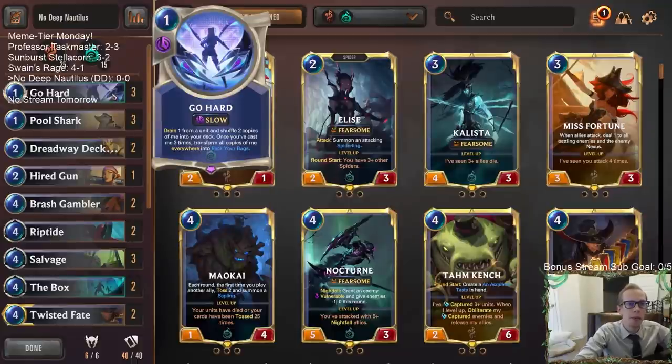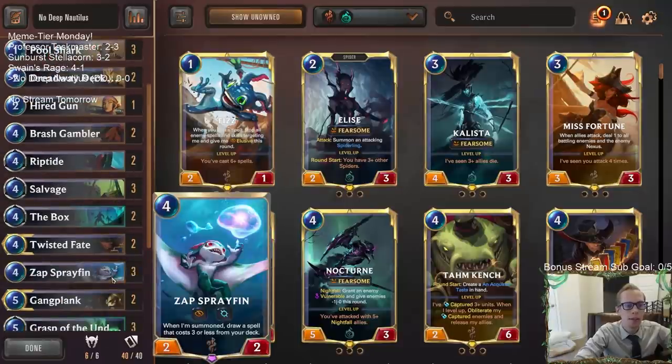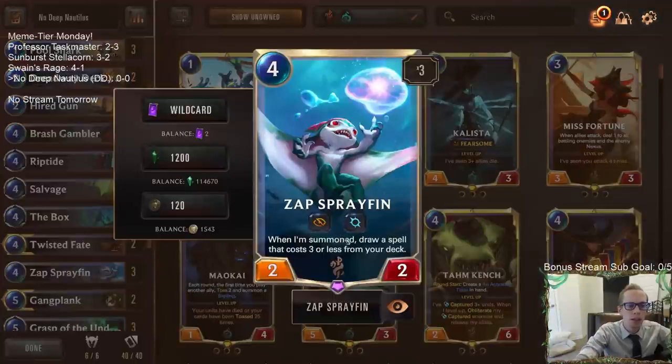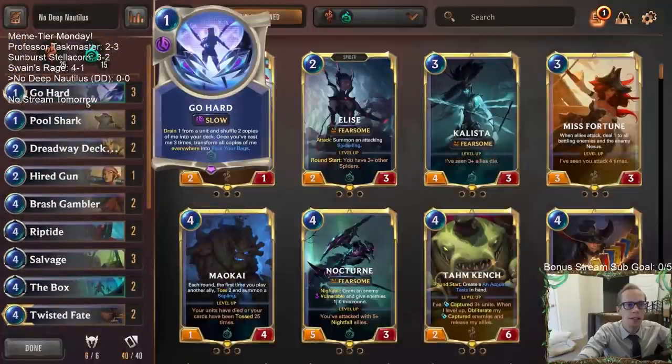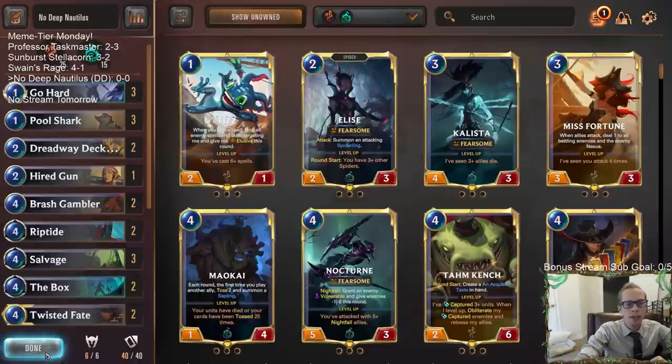The other part of our deck is we are a Go Hard deck. We have three Go Hards, we're trying to get to Pack Your Bags quite a bit, and we have a good amount of card draw. We also have Zap Sprayfin — our only spell that draws a spell costing three or less from the deck. The only spell costing three or less in the deck is Go Hard, so every time we play Sprayfin it will always draw Go Hard, tutoring it up that way.